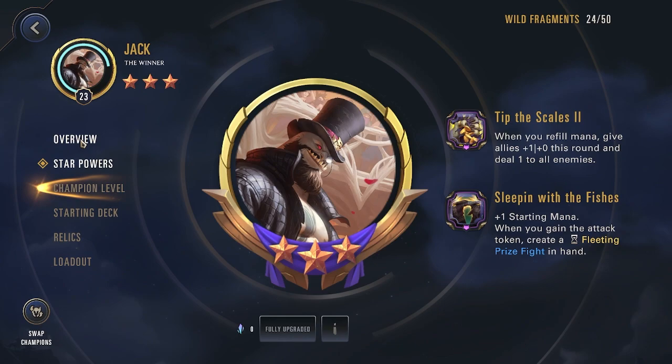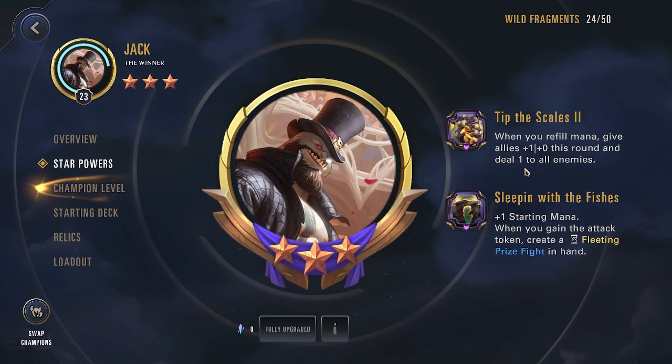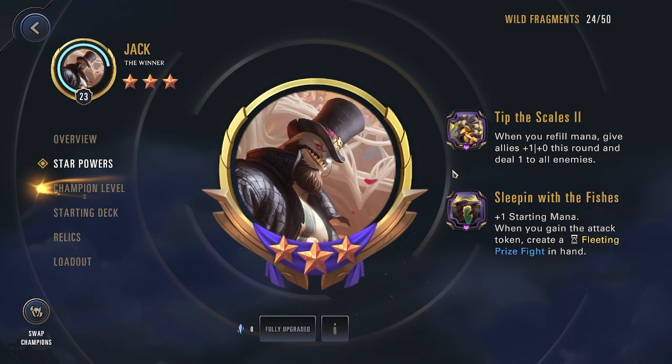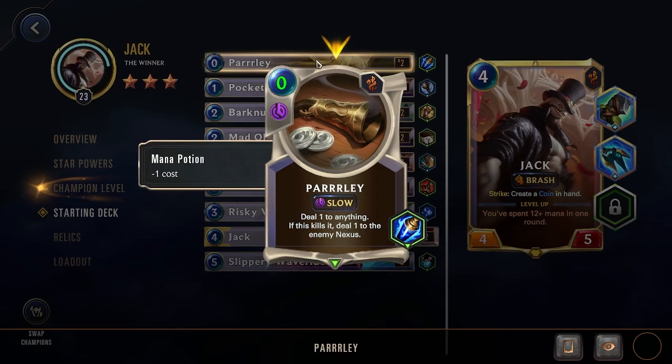You could use Prize Fight on Jack himself — Jack strikes, creates a coin, then you use that coin to refill 1 mana, dealing 1 damage to all enemies and finishing them off from the prize fight. So his 2 star powers work very well together, especially with the rest of his deck.